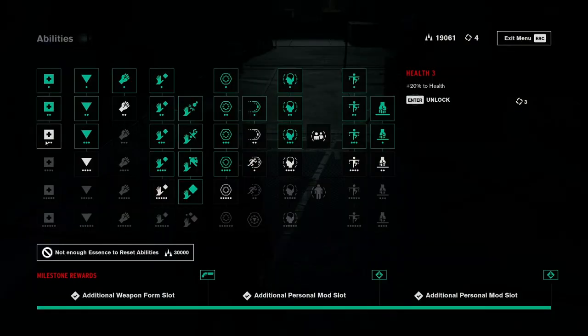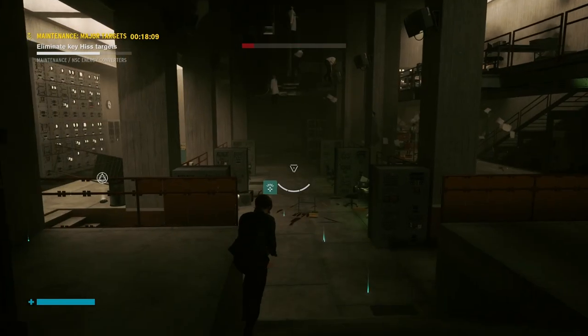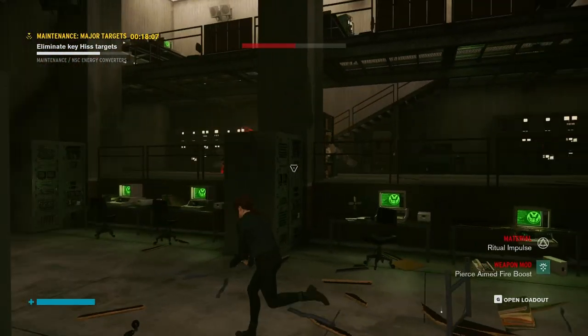Using ability points will unlock additional personal and weapon mod slots, so make sure you use them. Other items used for service weapon form unlocks and upgrades are gathered from crates and completing missions.